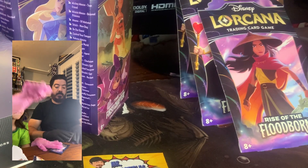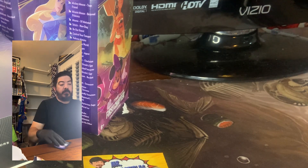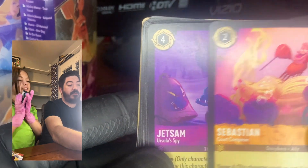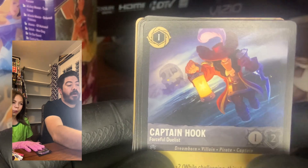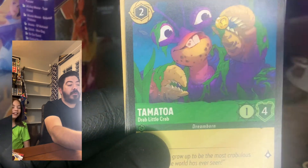Next pack — First Chapter. Just grab them all so you don't keep reaching over the camera. We got a cute Minnie Mouse, Sebastian, Genie, Develop Your Brain, Captain Hook, Moana, and another Tamatoa.